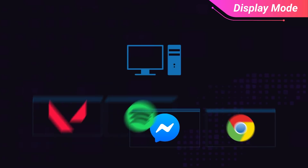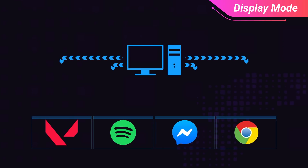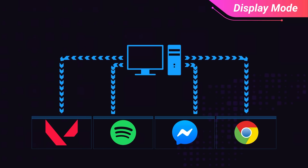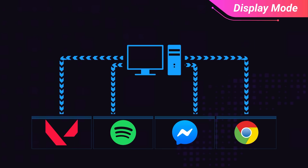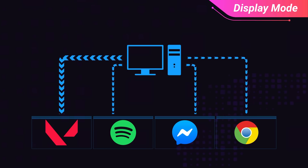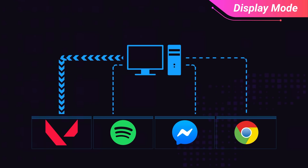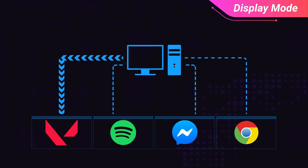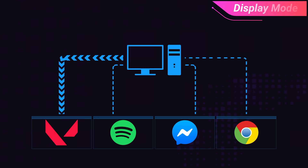When in windowed or windowed full screen, the computer distributes its resources in a more equal manner. That means some resources are going into Valorant while others are going to outside programs such as Spotify, Facebook Messenger, Google Chrome, or whatever else is open on your PC. In contrast, when on actual full screen mode, your PC will allocate a majority of its resources onto Valorant itself. This helps to maximize your FPS and ensure you get the best performance possible, so make sure you have this set to full screen.